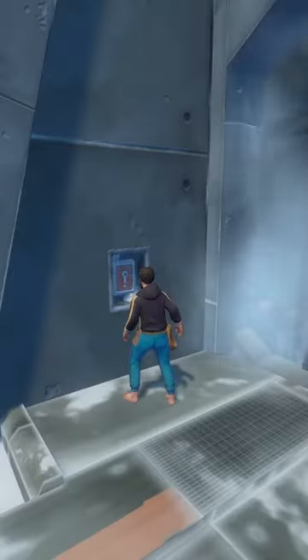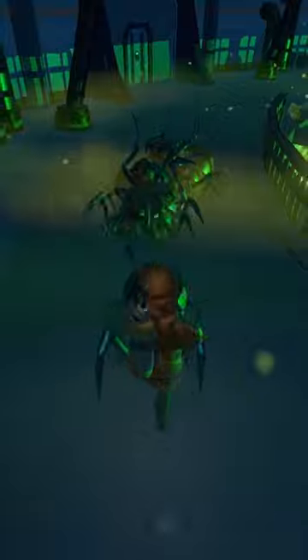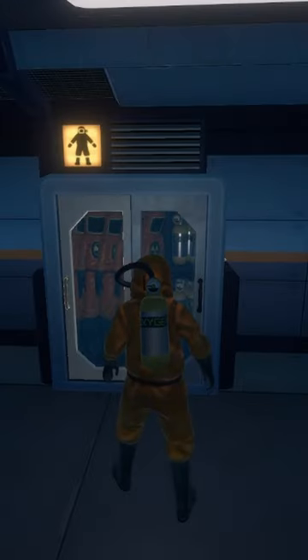Then you can use the keys inside to open the reactor and get to farming some tasty bug meat, because during the reactor fight, scuttlers will infinitely respawn. Each scuttler drops a piece of raw meat, so you can technically get infinite raw meat if you just keep refreshing your hazmat suit.